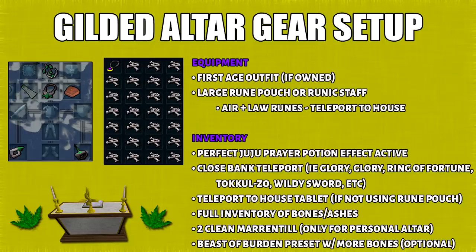Afterwards, bring any reasonable bank teleport — things like Glory, Wilderness Sword, or the Tele-other. If you're using your personal altar, you have to bring clean marrentills. Finally, just fill the rest of your inventory with bones, although you can bring a beast of burden as well.